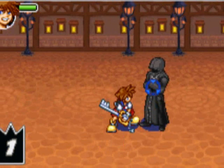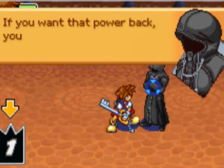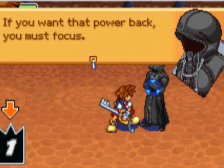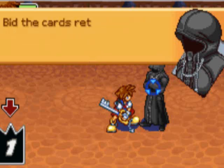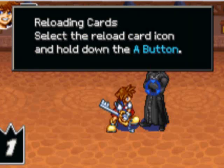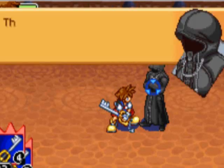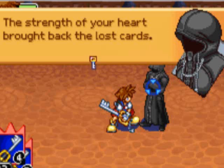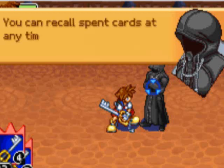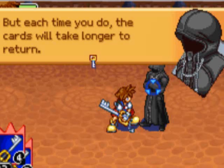I have three left. [Game dialogue] 'There — you have no more cards, and without them, no power. If you want that power back, you must focus. Focus — bid the cards return to you, and they will.' Oh, nifty! Reloading cards: select the reload card icon and hold down the A button. That's pretty easy — holy crap, it gives you a lot! 'The strength of your heart brought back the last cards. You can recall strength cards at any time — you need only wish it. But each time you do, the cards will take longer to return.'